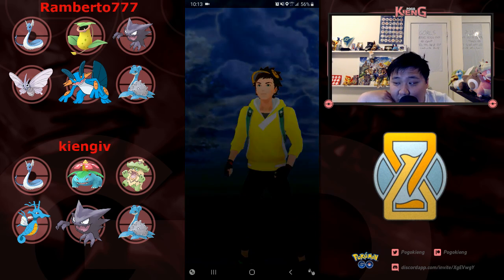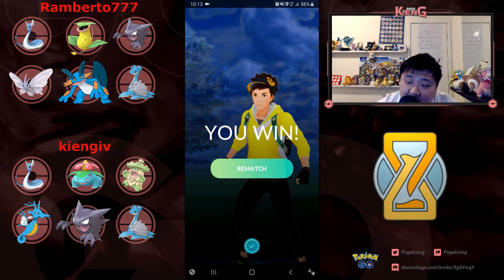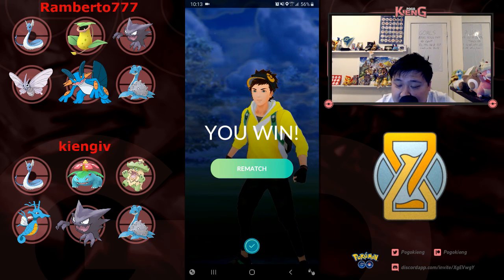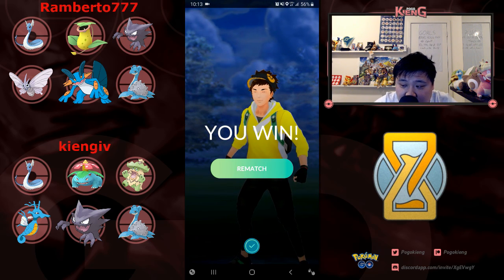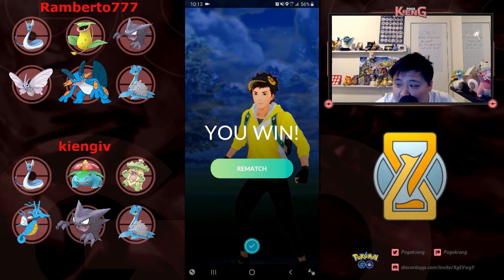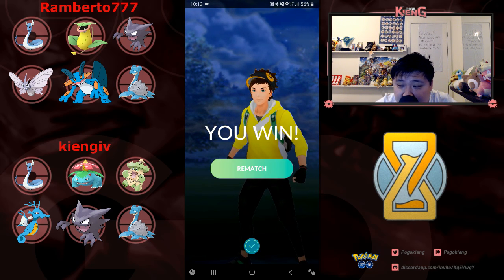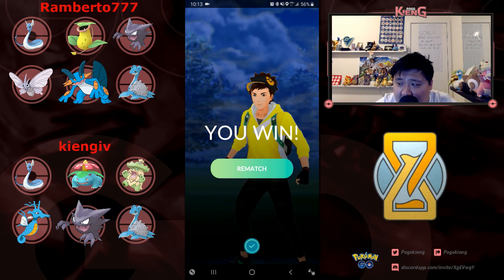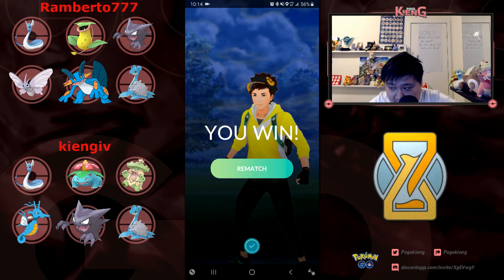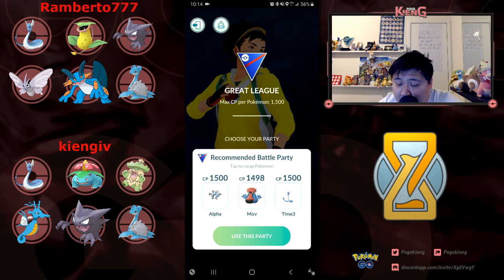Pairing Sceptile with Ludicolo with Aerial Ace would have made way more sense, especially if I get an energy advantage — like 16 energy, which is not totally unheard of. I guess I still lose the one shield, but I put up a pretty decent fight with Aerial Ace. He can hit me super effective on the Poison Fangs, but I can win the two shield matchup — though that's double baiting. Potentially it would have been better.